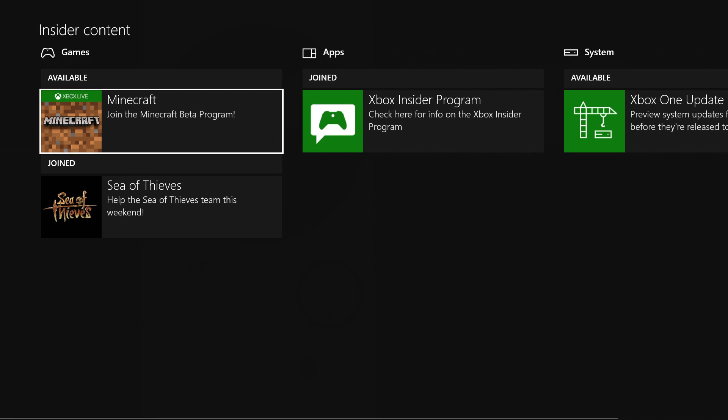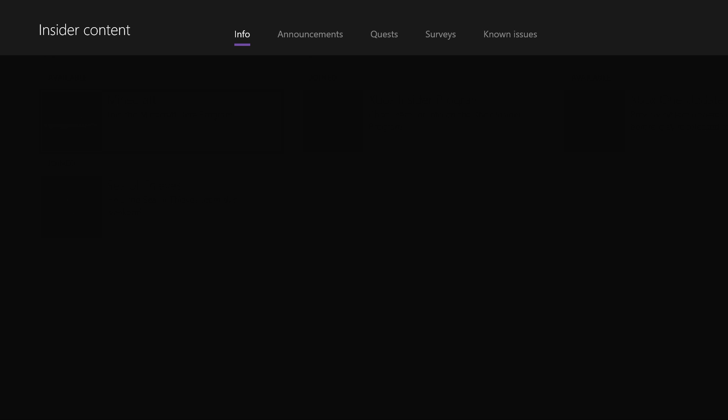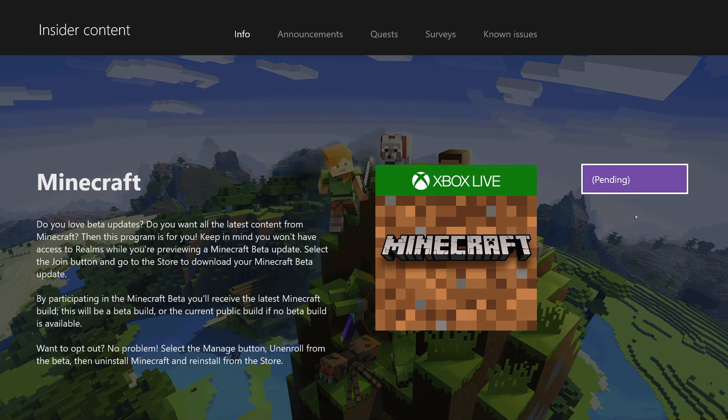Just ignore Sea of Thieves there, but let's go to Join the Minecraft Beta Program. Click on that, press A. And then if you agree to all this stuff, you can go ahead and join. It says Pending and we're waiting for it to catch up.